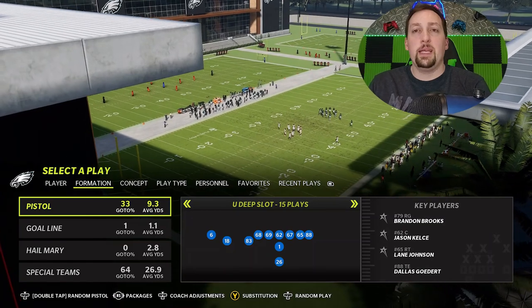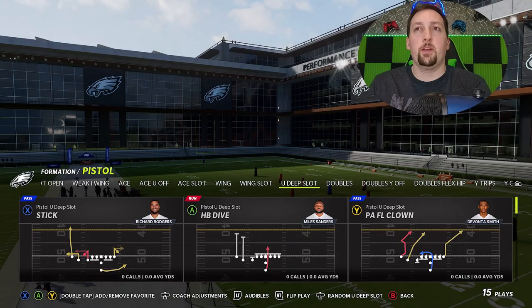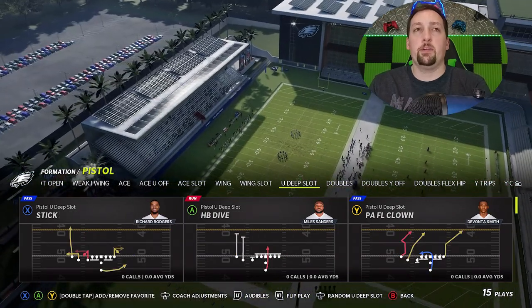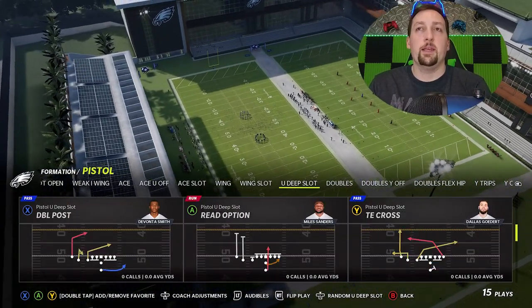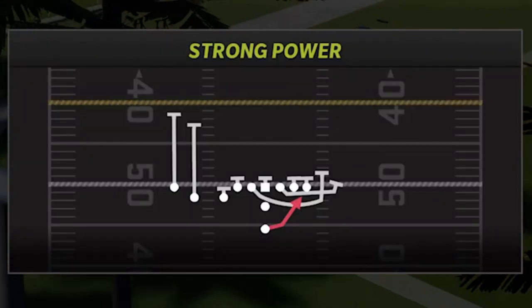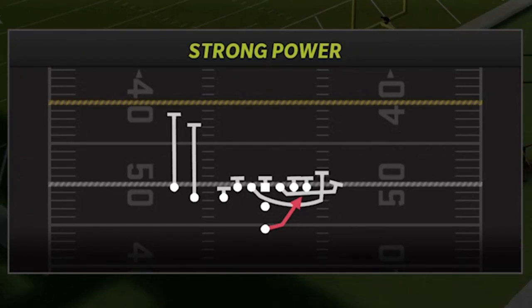The formation that has the best run plays and pass plays is going to be the U-Deep Slot. This particular formation has pretty much the same caliber run plays as every other formation in the game, especially when it comes to the strong power. But it also has some really good pass plays, especially crossing concepts which are going to be very hard for defenses to stop. I'll go ahead and show you my four-play setup. The strong power is probably the most explosive run play in the formation.